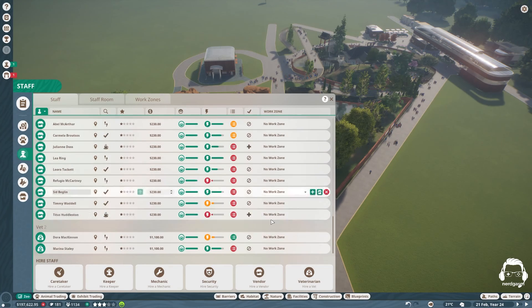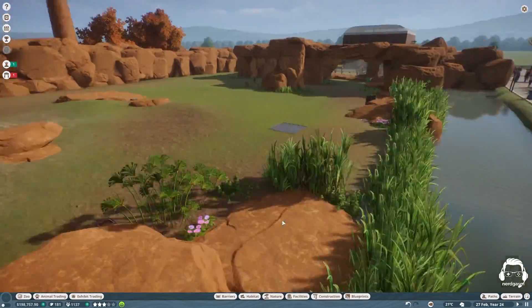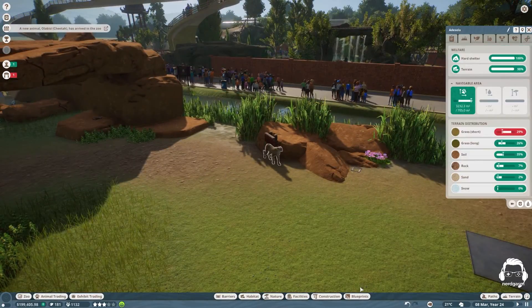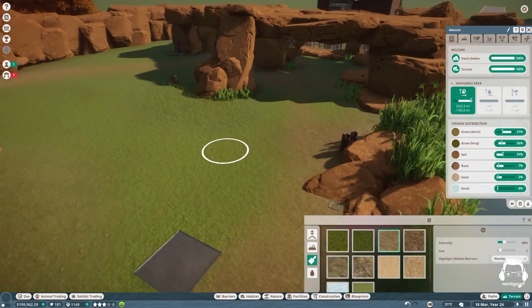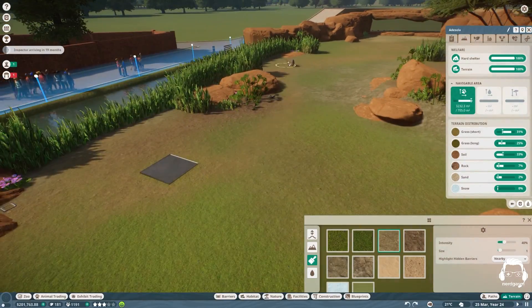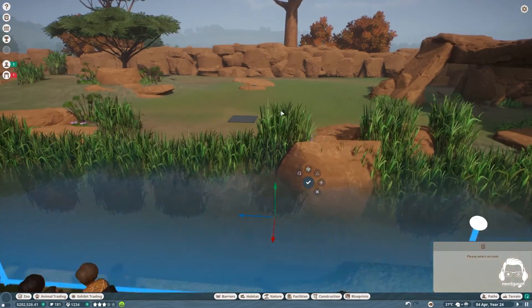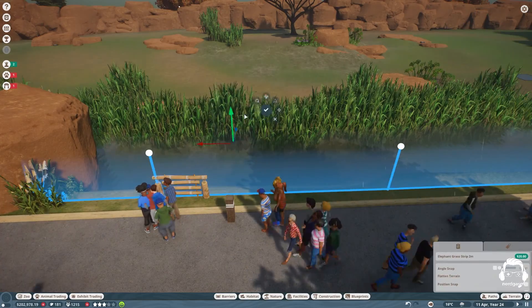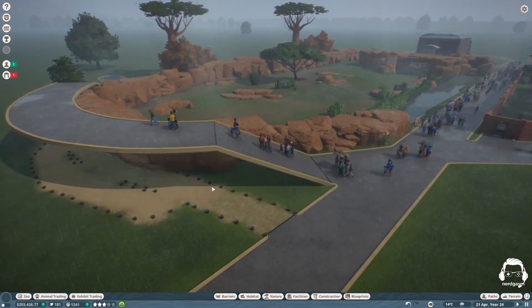I've run into situations in other exhibits where once they start breeding it gets out of control. Flamingos were notorious for it, and the pangolins too — which I thought was a really cool animal. I did a walkthrough exhibit for both flamingos and pangolins, which you can do with Chinese pangolins. Once they started breeding it was just out of control. If you're doing walkthrough exhibits where people can enter — that information is in the animal bio — it helps a lot to put up do-not-disturb signs.